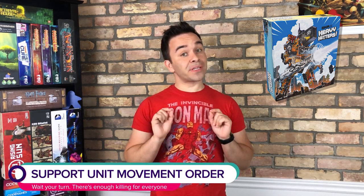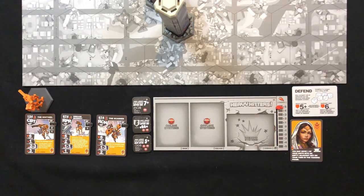Now that everybody's had a chance to move their heavy hitters, let's move our support units. In your first turn, you won't actually have any support units to move. When moving support units, we once again start with the Glory Hound and move clockwise around the table. But you can't just move any support unit you want — support units have to be moved in a particular order: your combat unit, your repair unit, and lastly your recon unit.